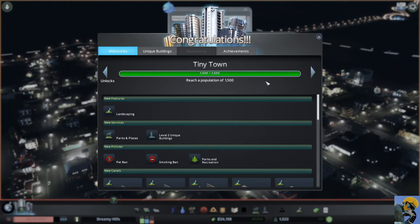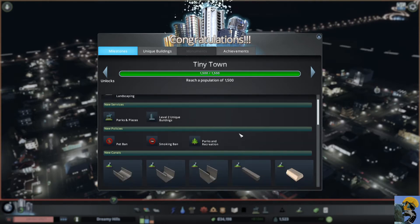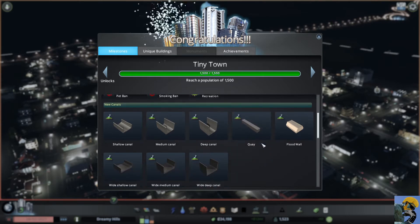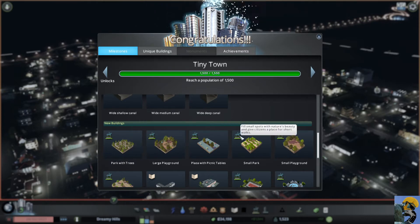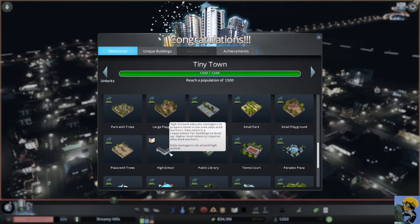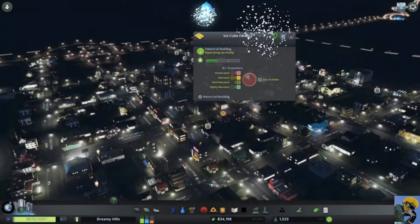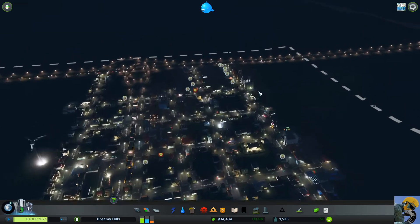We reached a new milestone — we're now a Tiny Town! This unlocks landscaping, parks and plazas, unique buildings that can go up to level two, and canals. I can also build a high school and a public library. Tennis courts, botanical gardens — they're really taking the training wheels off now. It's exciting but a little intimidating. The game helpfully slows back down to speed one so I can assess my options.